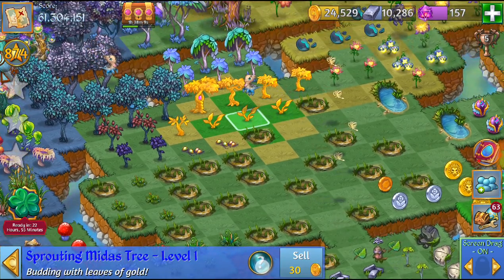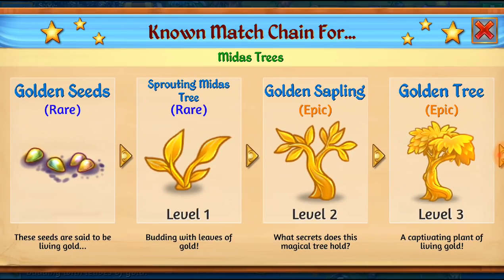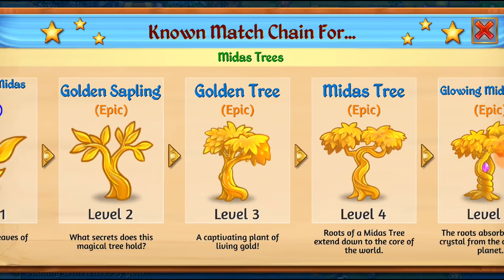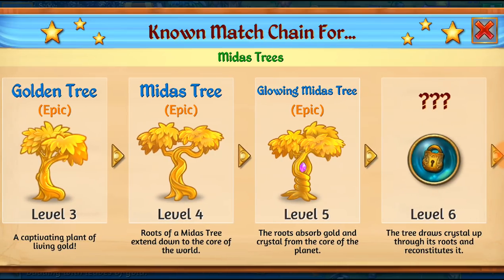Here in the chain menu we can see there's the golden seeds. You can merge them but they will naturally turn into sprouting Midas trees — it takes about 20 minutes. You can merge those level 1s for the level 2 golden sapling, then the level 3 golden tree, and then there's the Midas tree.